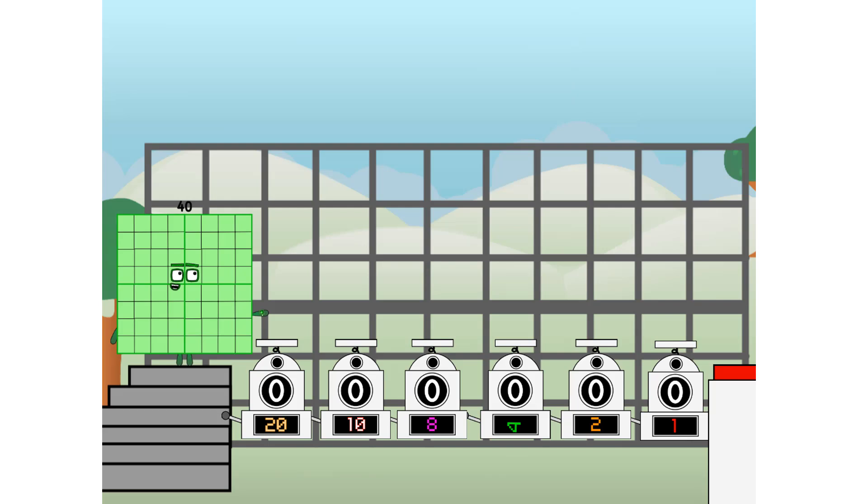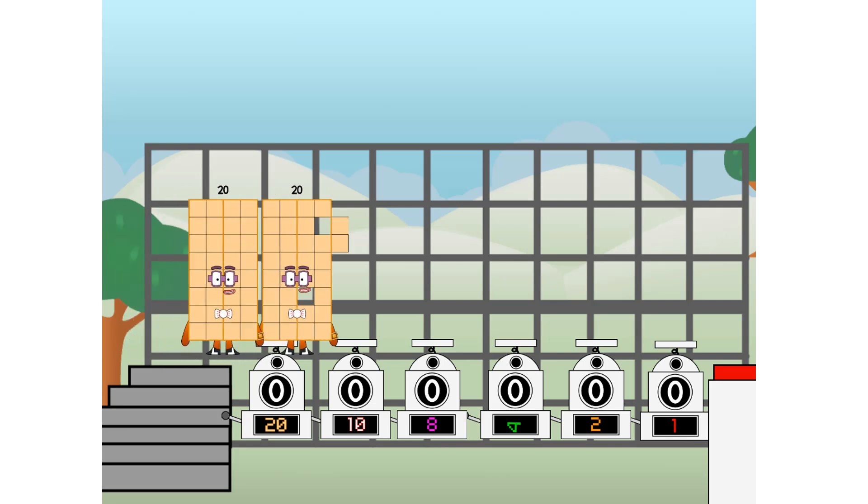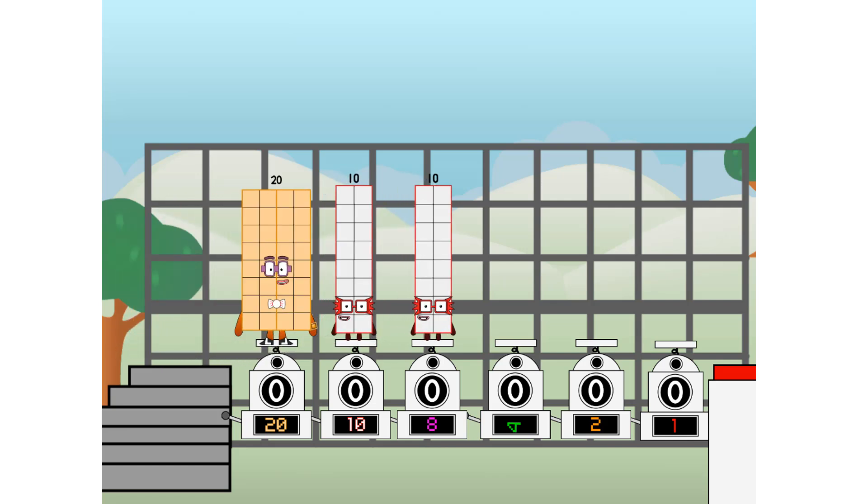Using the power of doubles to send any number flying. First, I split in two: twenty, and ten, and eight, and four, and two, and one, and one more to press the big red button.